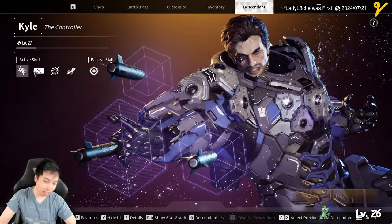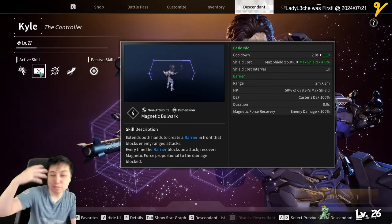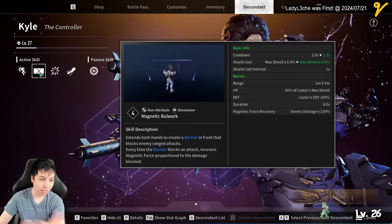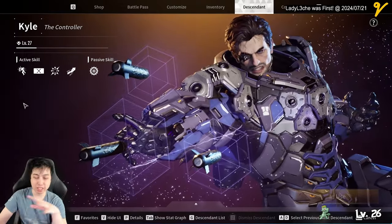The second way to gain magnetic force is that he summons a screen that blocks projectiles, and when a projectile hits the screen he gets some magnetic force back.